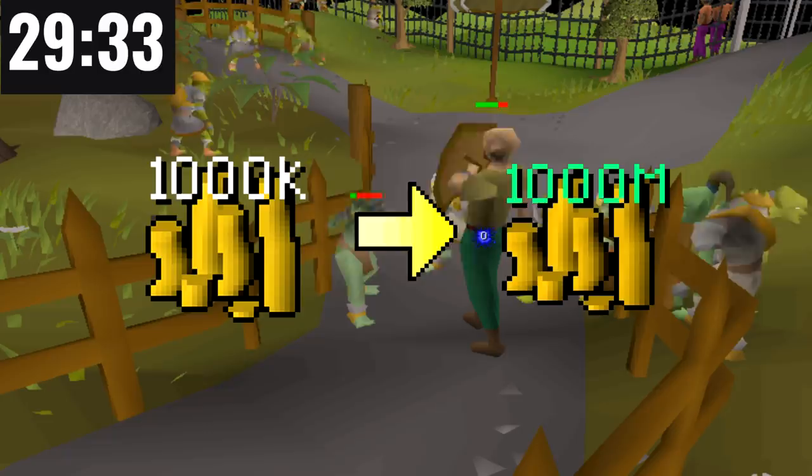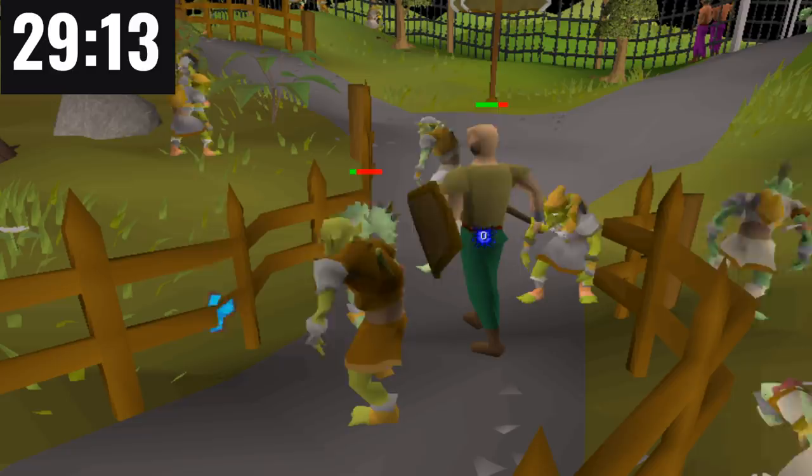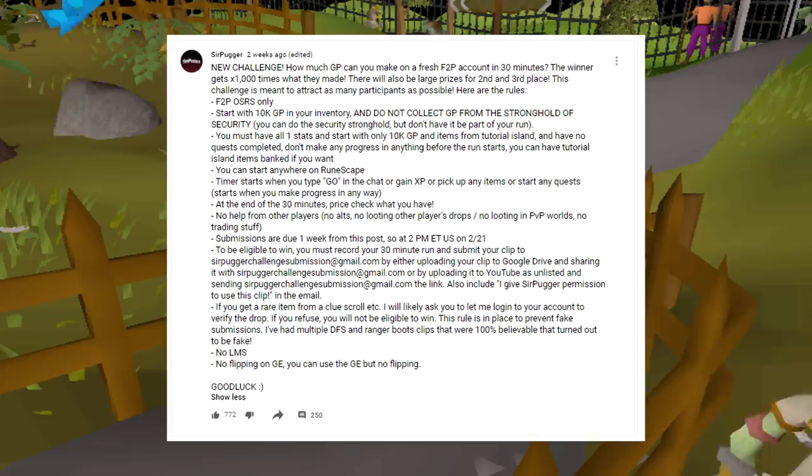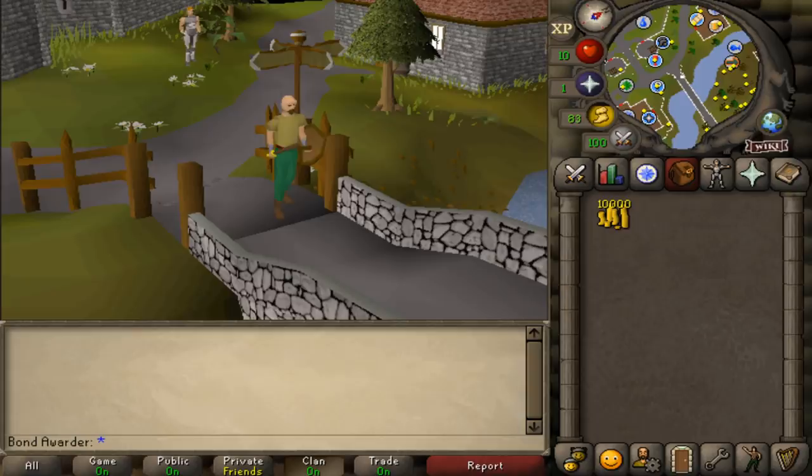The winner gets times 1,000 what they made — if you make 100k, you get 100 mil. But that's a lot less GP than I usually award, so I decided to give every single person who submitted a clip who didn't win, times 100 what they made too. The best part about the challenge is anyone can enter. I post the rules on the community tab of my YouTube channel. The rules were simple: you can start anywhere on the free-to-play map, start with 10k GP so you don't have to do the Stronghold of Security, and you weren't allowed to progress in basically any way before the challenge starts.